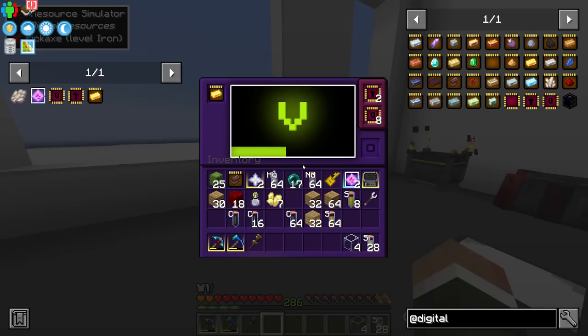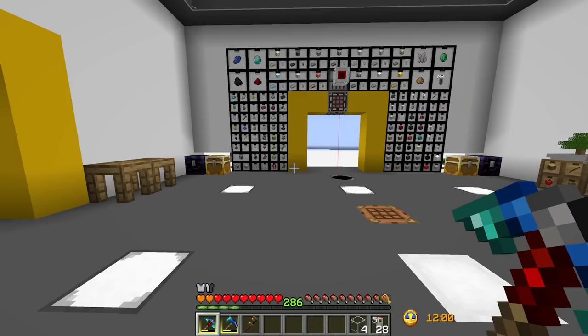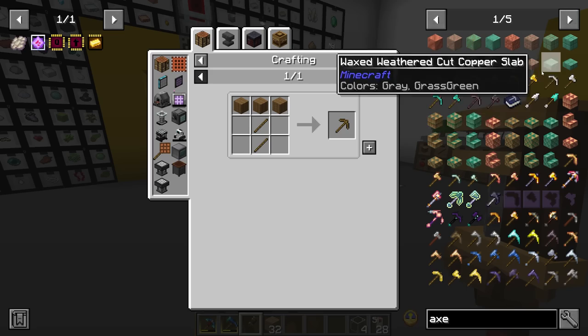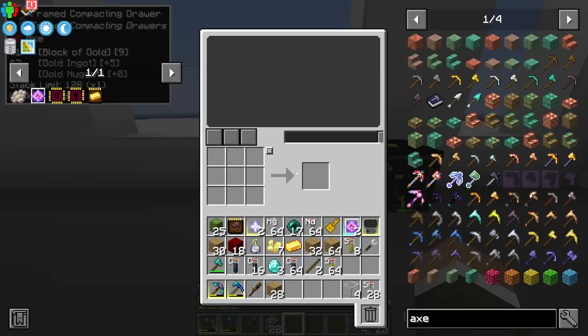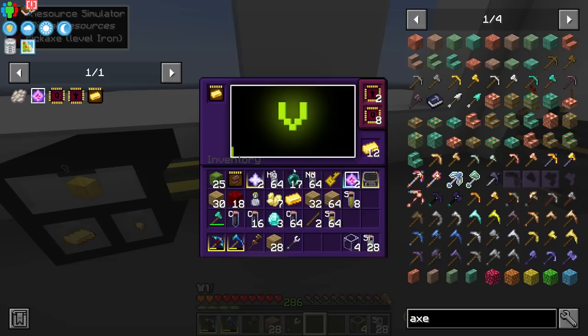Eventually we want a system to move everything generated here into our storage drawer system. For now, I'm going to temporarily steal this drawer. To move items fast we need a pipe from the Pipes mod set to extract - by default it can only extract four items every 20 ticks, but there are improved, advanced, and ultimate pipe upgrades to increase transfer speed.